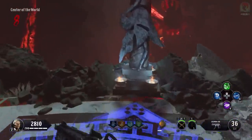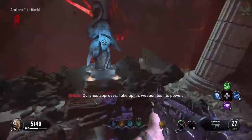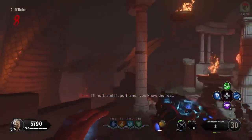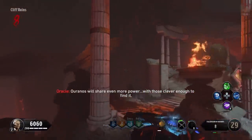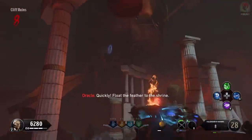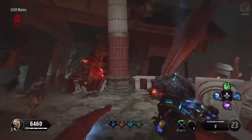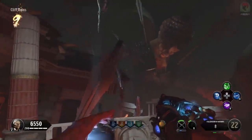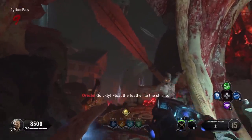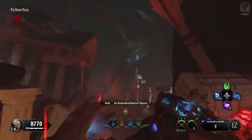For the Hand of Oranos, find a dormant hand and take it to the shrine in the Center of the World. Survive the lockdown and you'll receive the Hand of Oranos. To upgrade, there are three specific map locations where you need to bounce zombie bodies off feathers using the Oranos. The first feather is right by Pack-a-Punch — bounce a zombie body off it, then shoot the feather twice so it flies back to the shrine. The second feather is on Cliff Ruins — angle your shot correctly so the zombie body bounces off, then shoot the feather twice to send it to the shrine.